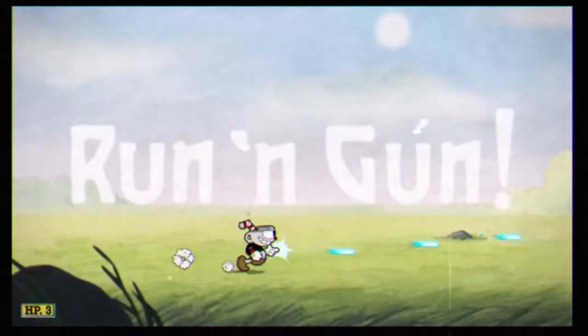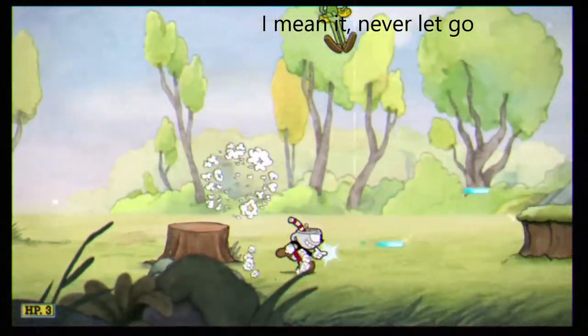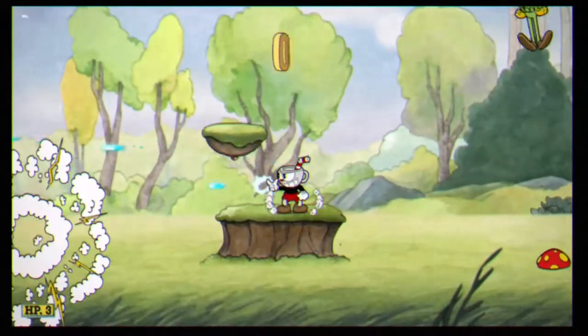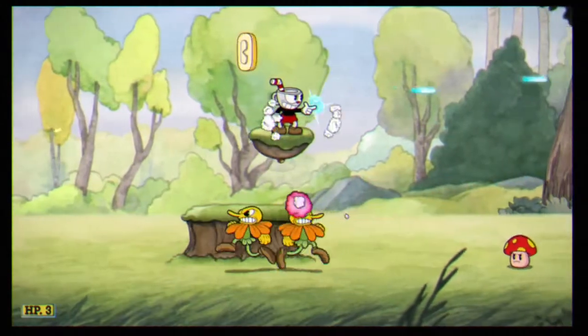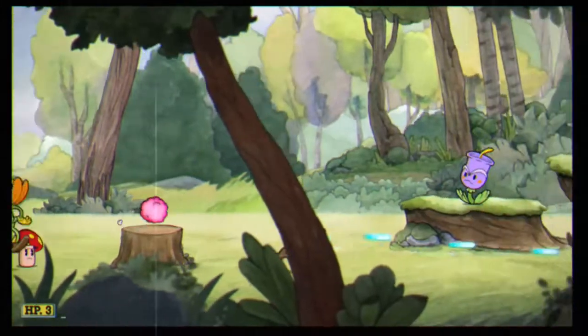First thing you do is start holding down your trigger the whole time and dodge every couple of seconds. Once you get here you can aim down, take care of some of the guys down there, jump, grab the coin, and shoot some of the sunflowers.